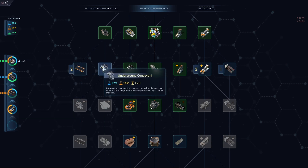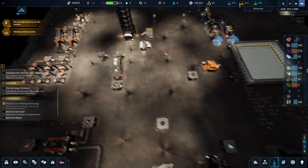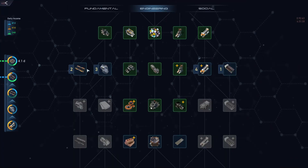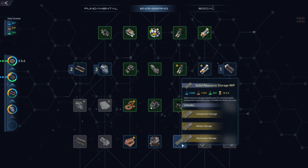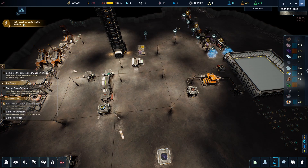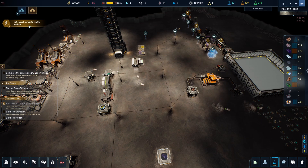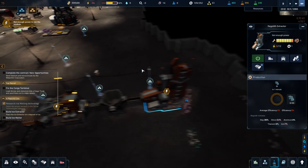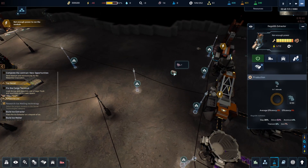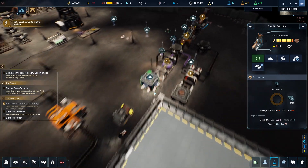We do want the oxygen soon, and I also want the underground conveyor because we're getting into more and more situations where there are going to be problems — we're already wasting some research points. Okay, not enough power? That's strange. Actually, I think this is just because it's not connected to the grid — that's fine. Someone pick this one up.